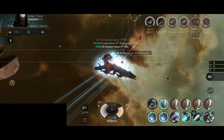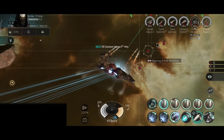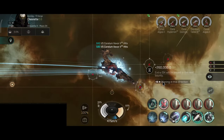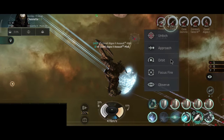So against a battleship I guess it will work, but against anything below a battle cruiser the Rattlesnake will have a problem. Especially a problem against interceptors — large drones will never catch an interceptor moving at 5 km per second.